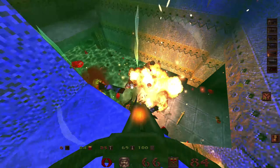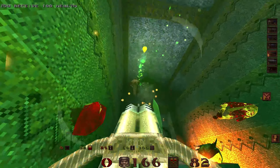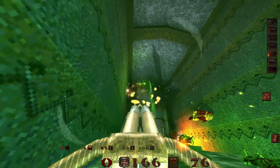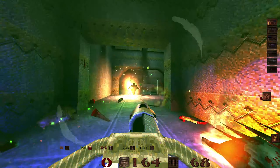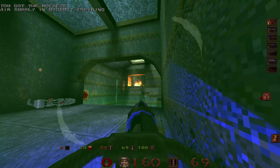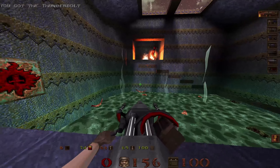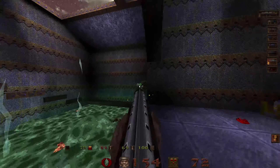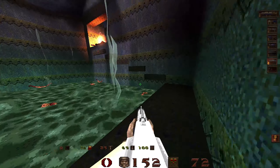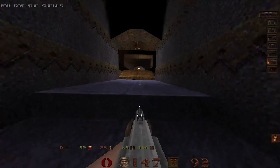There is a mega health in the asset — let's quickly grab it. Why am I not using the rocket launcher? Good question. And look, we have a new weapon: the thunderbolt. I'm gonna use it later. There's no reason to use it yet.